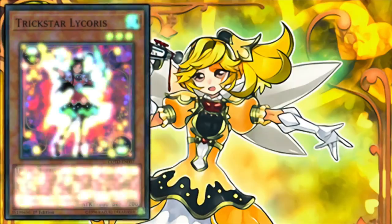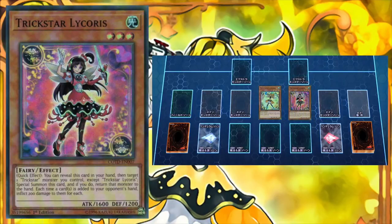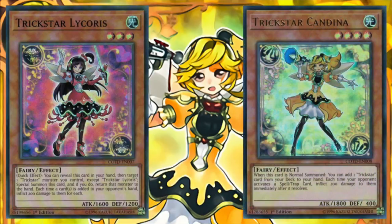Next up is Trickstar Licorice. As a quick effect, we can reveal Licorice from our hand and target one Trickstar monster we control, except another copy of Licorice. Licorice gets special summoned to the field, and if that goes through, we return the targeted Trickstar monster to our hand. This effect is important for two reasons. First, the bounce effect gets Candina back to our hand for next turn, keeping our engine going and giving us a good follow-up play.